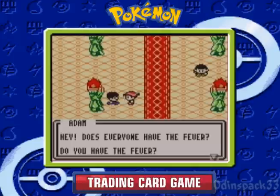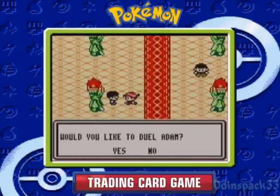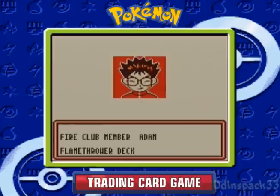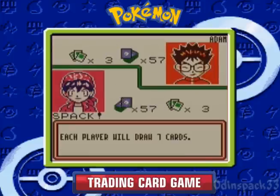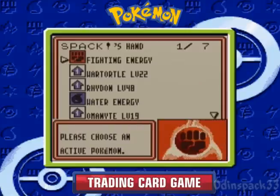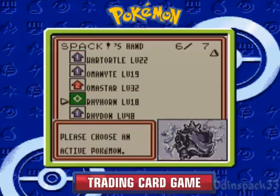Here's Adam. 'Do I have the fever?' Yeah, you know I have the fever. Let's duel! He's got the Flamethrower deck, so just based on the title alone, it's gonna use attacks like Flamethrower, Ember, or Fire Blast — anything that discards energies.